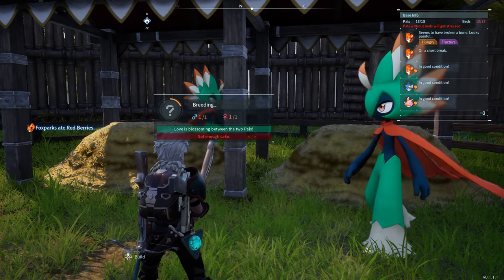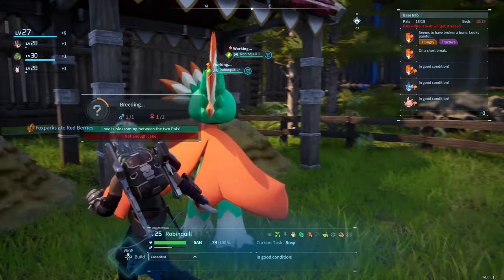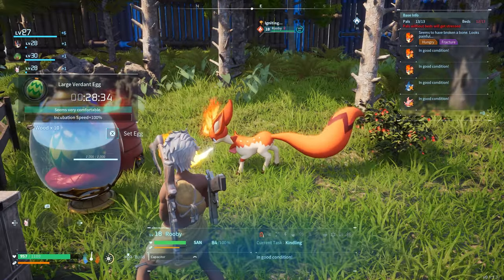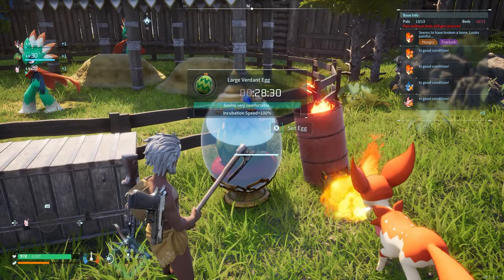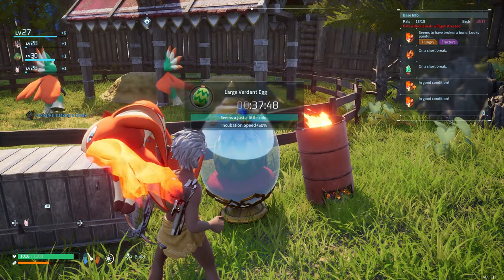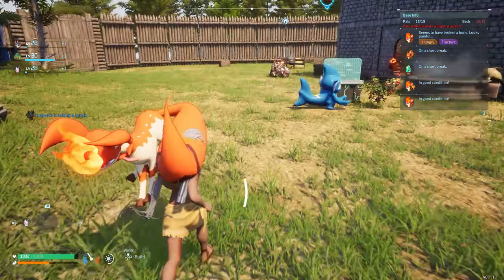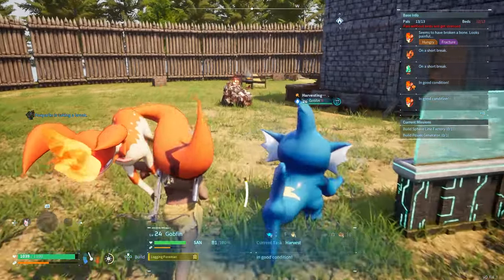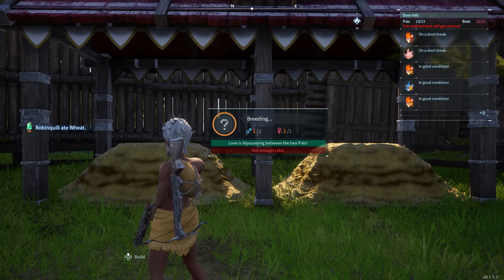It looks like they're starting to breed again but it says 'not enough cake.' My fire-type pal has to come and manually warm up the heater. Now it says 'it seems comfortable' and it dropped from 40 down to 28 minutes. But if we take the fire pal away it goes back up to 37, so you can cut the time down by about 10 to 15 minutes by keeping the fire pal there.